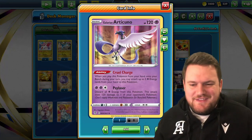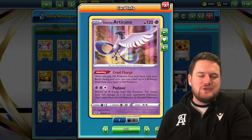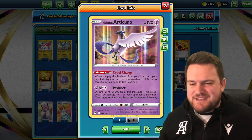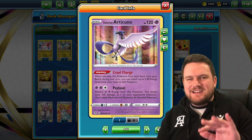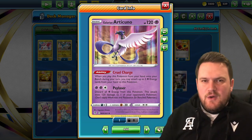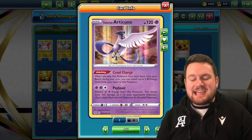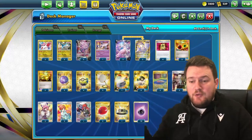We've also got Galarian Articuno in the list. The Cruel Charge ability lets us power two energies from our hand to our bench when we play it down, which is very nice. The Psy Laser attack can deal 120 damage to a Pokemon — it would need to take a knockout for it to be useful, but it might come up. Ultimately though, the list is pretty self-explanatory from here.